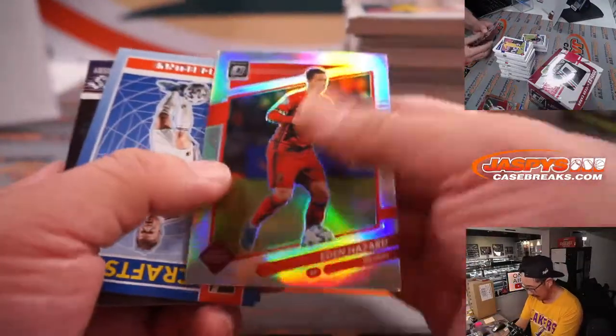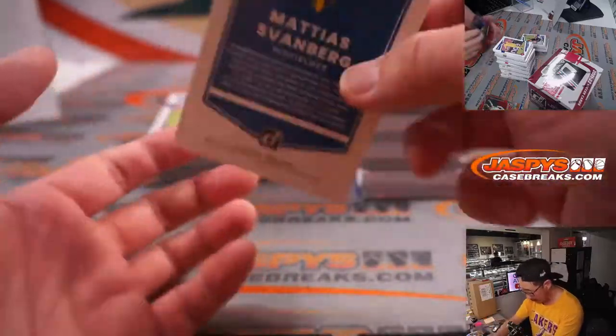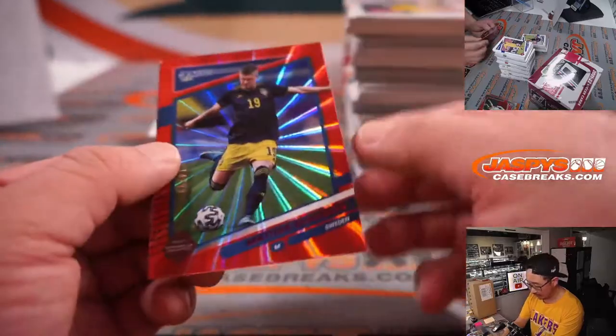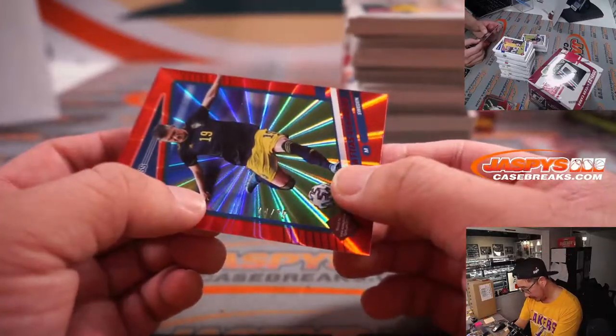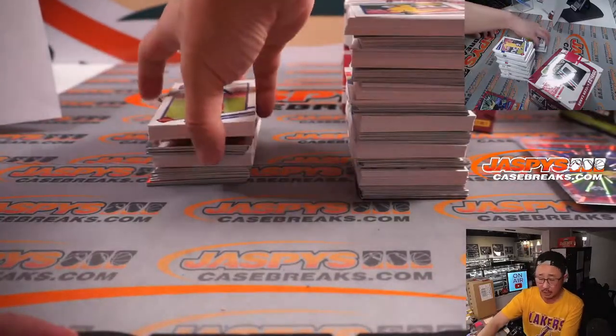Eden Hazard for Belgium. And we've got a Matthias Svanberg, 14 out of 99, for Sweden, that'll be for Josh.